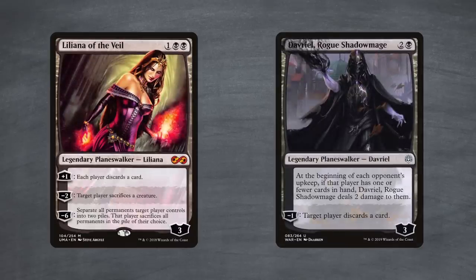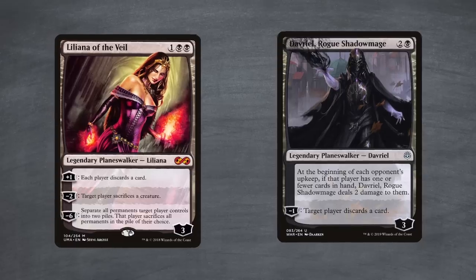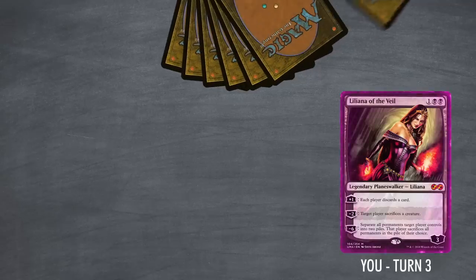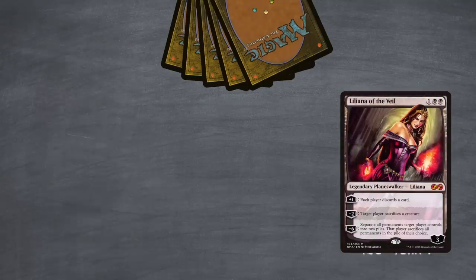With hand disruption cards like Thoughtseize, we are aiming to create a game plan by capitalizing on the disruption caused by removing a key resource. When we give that choice to an opponent, losing the precision of a Thoughtseize, we will always get their worst card, and they will be able to avoid discarding the card you're aiming for. Liliana of the Veil and Davriel, Rogue Shadow Mage are both played in Modern and both force the opponent to discard cards of their choice. What makes these cards playable is that we can use their effects multiple times, and they are strong game pieces in other ways, having other useful abilities and providing a life-total buffer as opponents are forced to prioritize them.